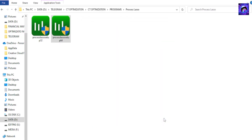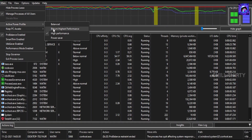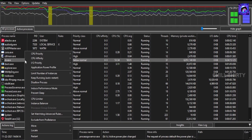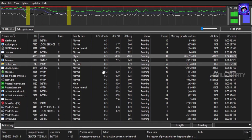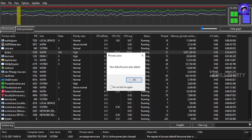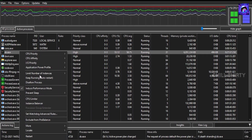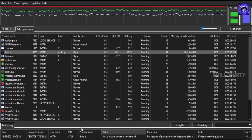Before opening Process Lasso, run the game you want to optimize and minimize it. Now open Process Lasso. First go to Main, go to 'Active Power Profile' and change it to 'Bitsum Highest Performance'. Now enable Performance Mode. Right-click the game running in the background, go to CPU Priority, Always, and change to High. Next go to IO Priority, Always, change to High. Next go to 'Application Power Profile' and change to 'Bitsum Highest Performance'. Next enable 'Induce Performance Mode', click OK. Finally go to More and select 'Disable Idle Saver'. That's it — now restart the game and see the difference.